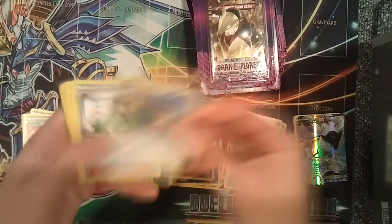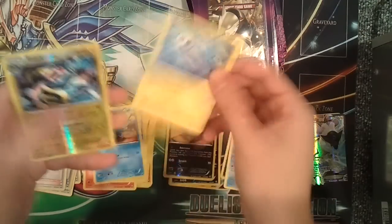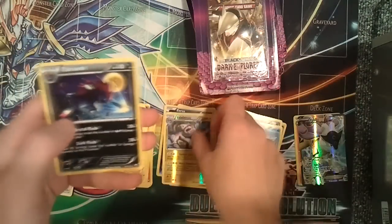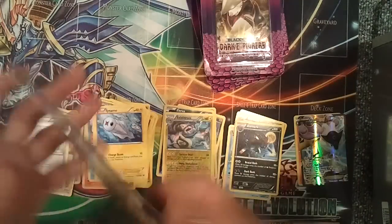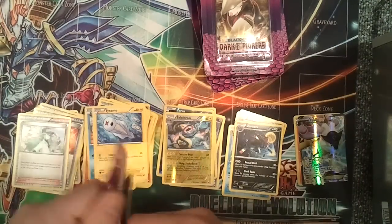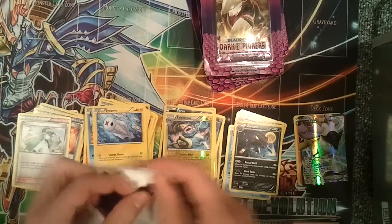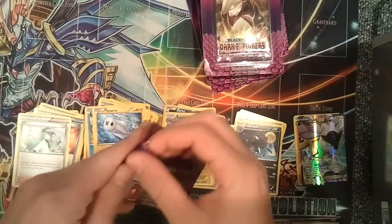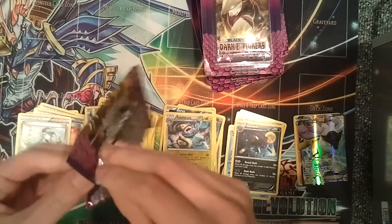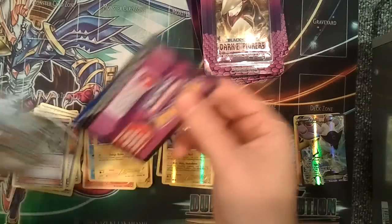Alright, we have a Vanillish, Herdier, an N, Larvesta, Bulbasaur, Chansey, Ducklett, Tynamo, a Reverse Foil Electross, and another Zorua. We have six packs left including this one, so we're halfway there. And we've got an amazing pull — it's simply amazing, there's no other way to describe it.